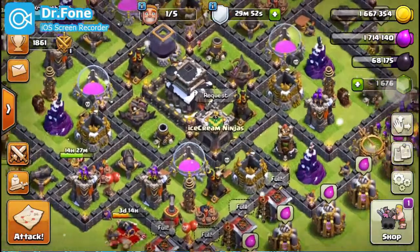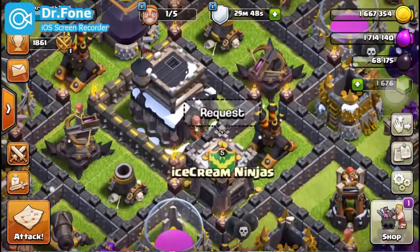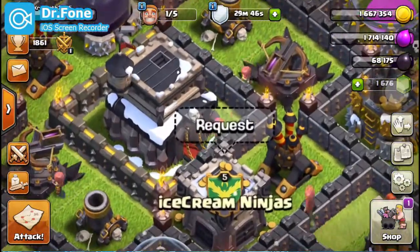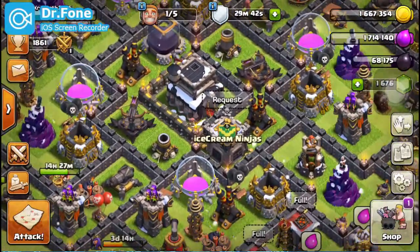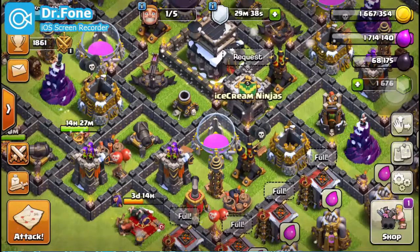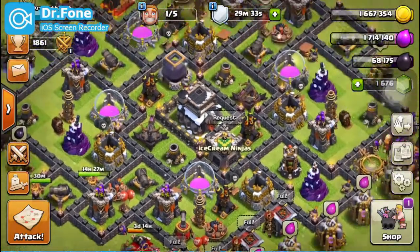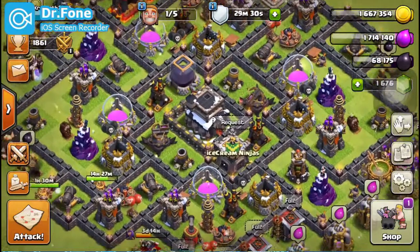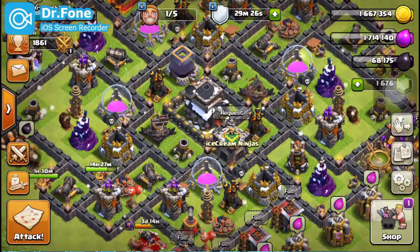Hello guys, it's your boy ZazzyJoker here and welcome back to another episode of Clash of Clans. In the December 2016 update we saw new levels for heroes, new walls, new levels for golems, hog riders, wizard towers and many more. Supercell also mentioned they are going to share 3 gifts during Christmas time. They didn't tell us what's going to be inside those gifts, but it has been leaked on the internet and I am going to tell you everything about it.